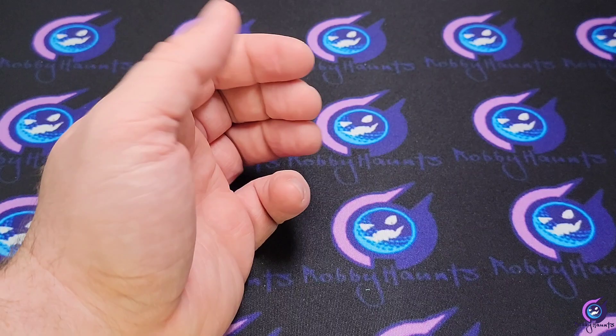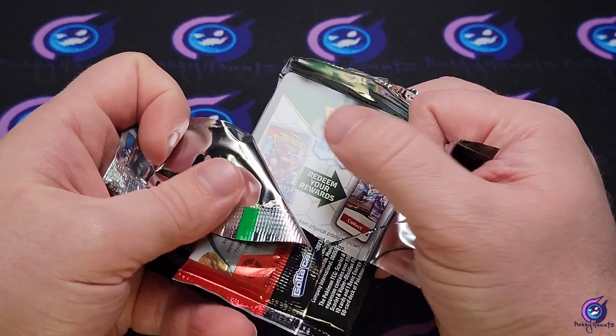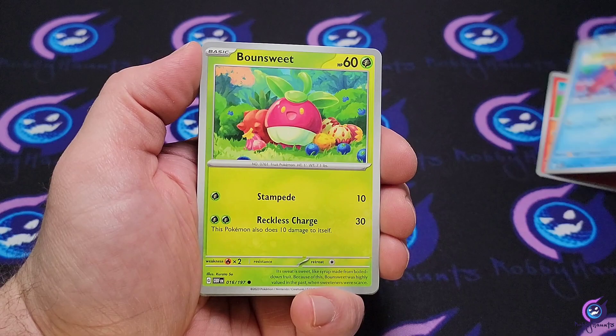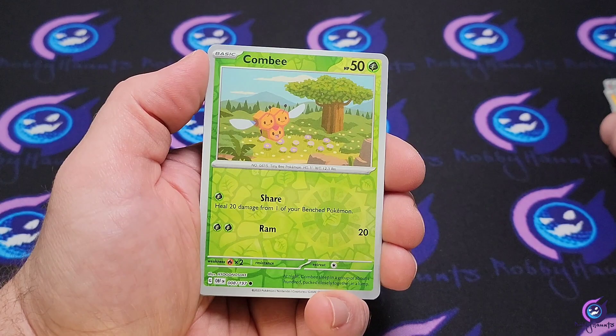Alright, what are we getting here — Obsidian Flame. Maybe we can pull another one of those Charizards, that'd be cool. We got a Darumaka, Buizel, Bounsweet, Magnemite, Darmanitan, Dark Tricks, Frogadier, Comfey, a Reverse Heatmor, and a Toadscool EX.